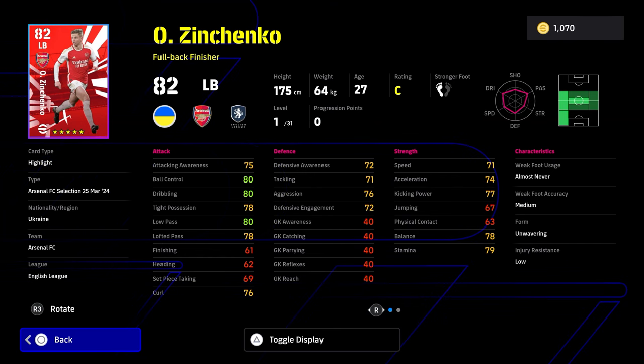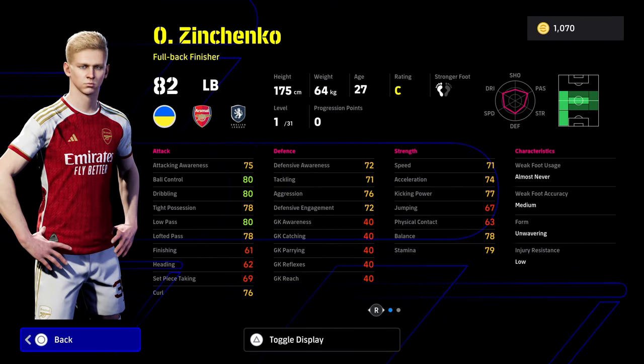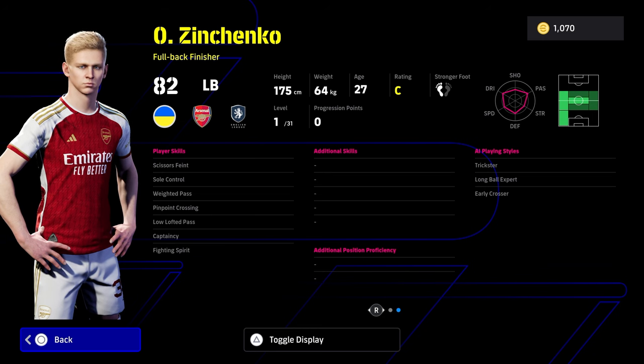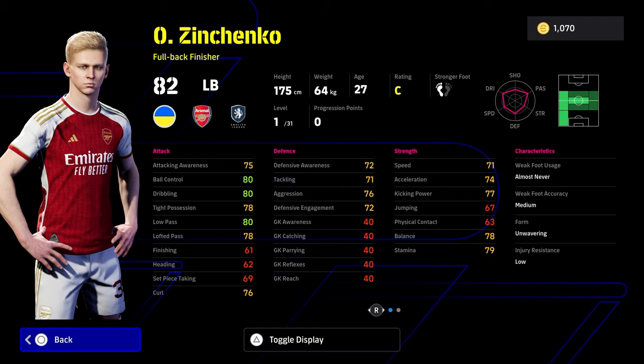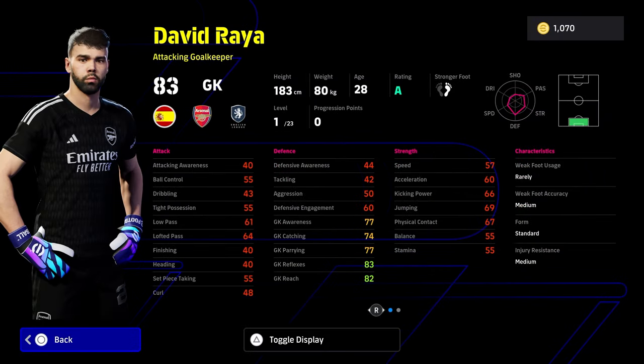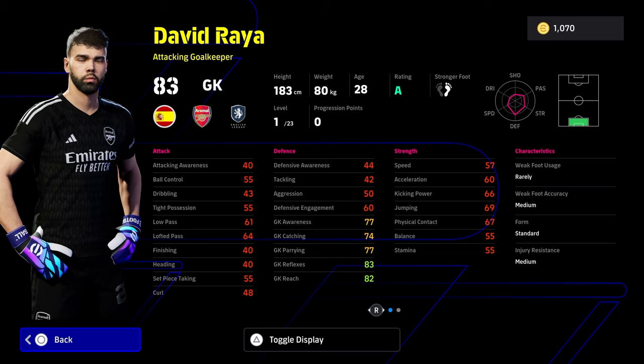I like Jorginho's skills though - he's not a bad player at all. We also have Zinchenko who's down as a full back finisher but he's better suited as a CMF in my personal opinion. He's got a good engine, good stamina, and seems to have really good AI as well - I've played with him quite a bit on my Xbox account. And then David Raya, who we have featured in the player of the week - if you manually defend, this guy is an absolute monster.